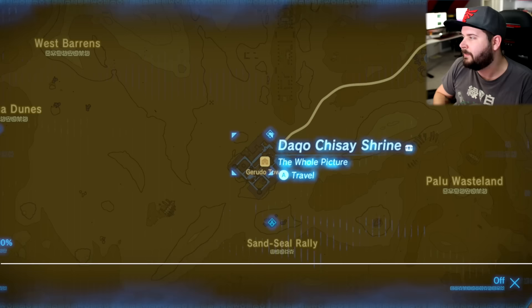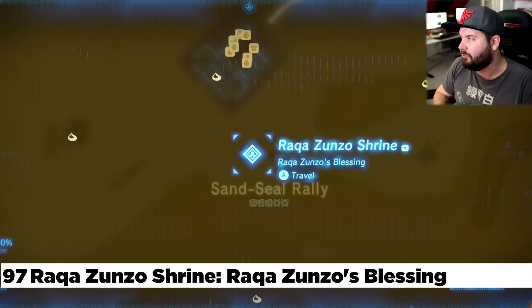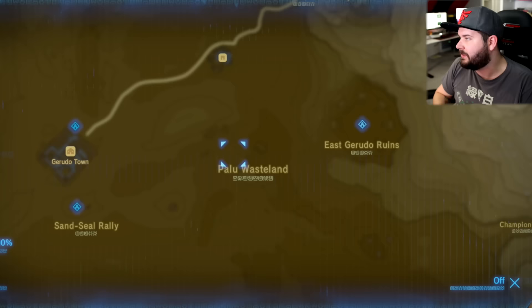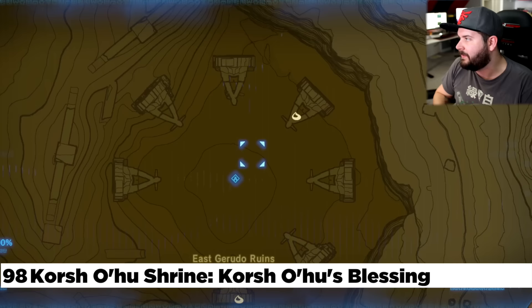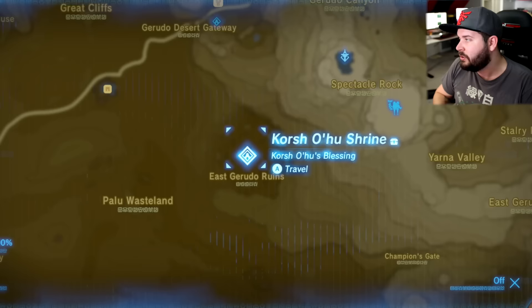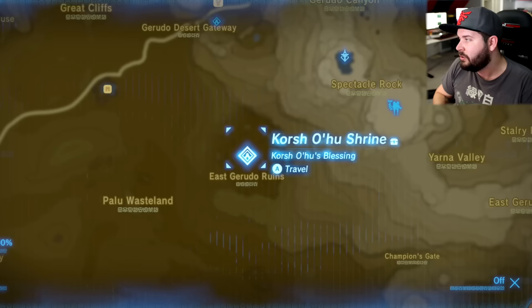Next to Gerudo Town is the Daku Chisei Shrine — you have this. And after finishing the Gerudo quest line is the Sand Seal Rally right next to the town. Directly to the east of Gerudo Town, you'll find this whole big area with a whole bunch of statues — these are the eight heroines. There are orbs you need to put in their corresponding pedestals, and then it opens up this shrine. Directly north of that is the Gerudo Canyon Stable and the Kei No Shrine.